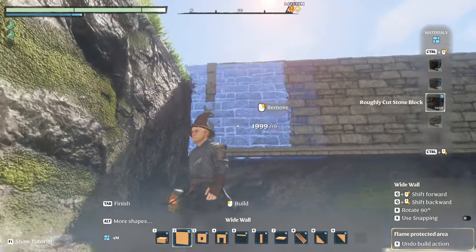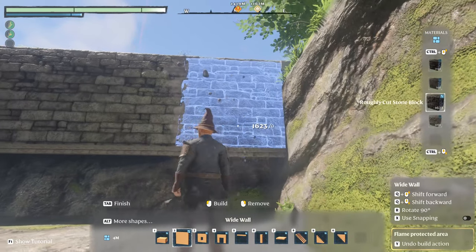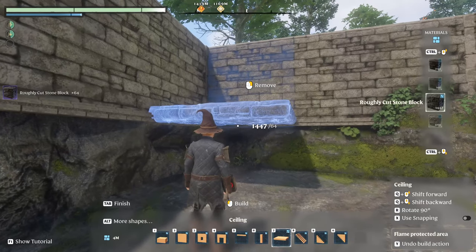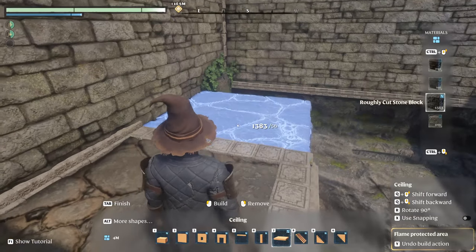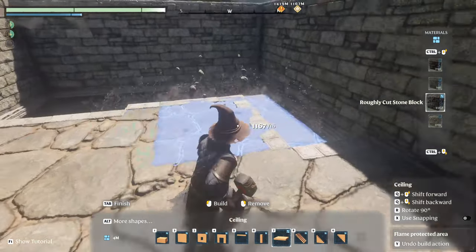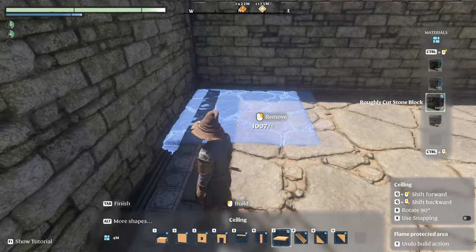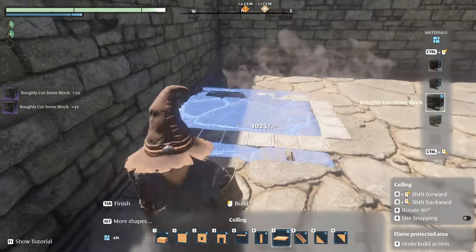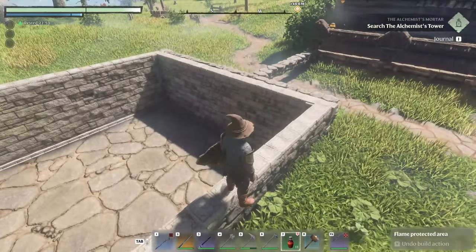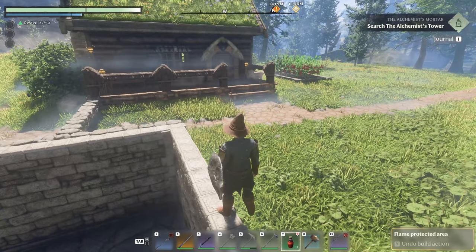Now we can proceed building the basement. I'll place the walls and floor using the roughly cut stone block. For the underground tunnel between my old house and the new one, I'll use the same technique — placing blocks and then removing them to get a really even surface.